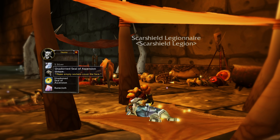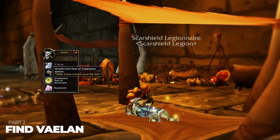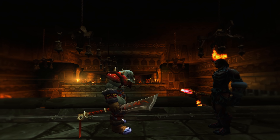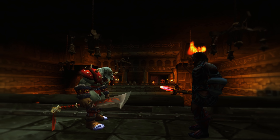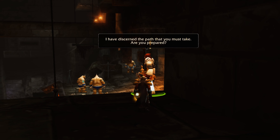Once you have looted the Unadorned Seal of Ascension, step 2 requires you to find an NPC in LBRS called Vaylin. Vaylin is actually Vael in disguise, and a fun fact is that you can use the Seal of Ascension to summon him during the Rend Blackhand fight in UBRS. If you summon him, he will heal your entire raid group for 5000 HP and help you during the fight, so not only does the ring give you access to UBRS but it can be pretty useful as well.